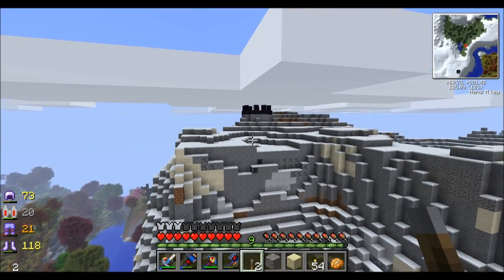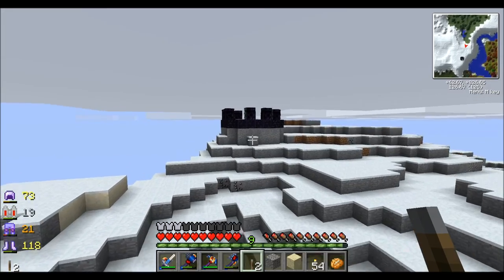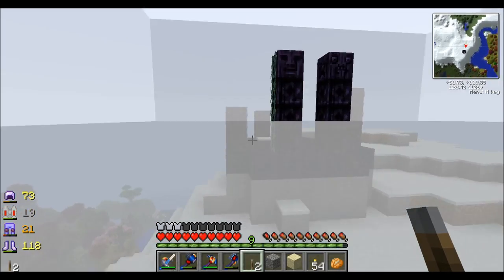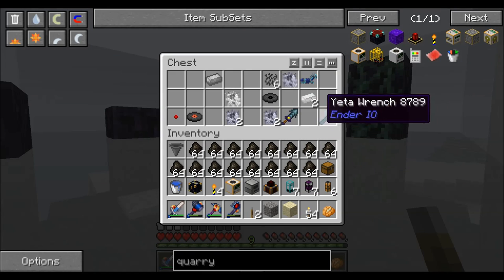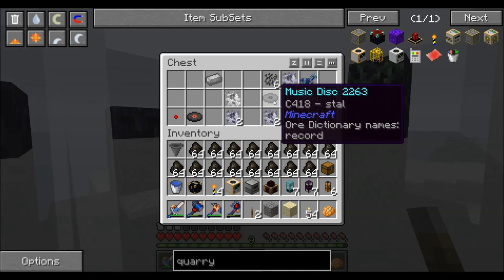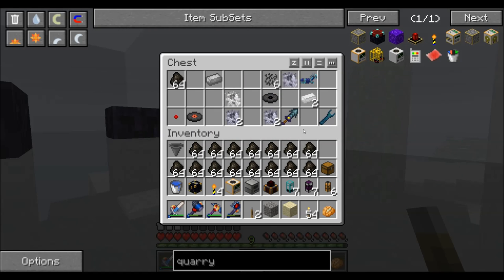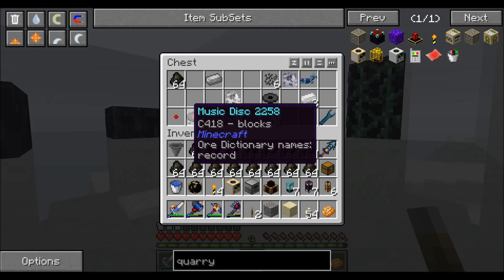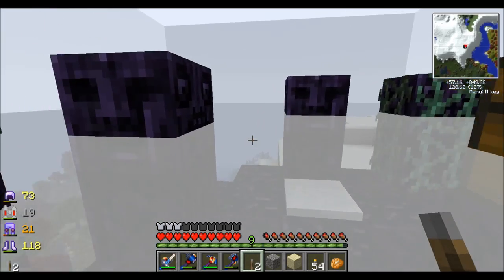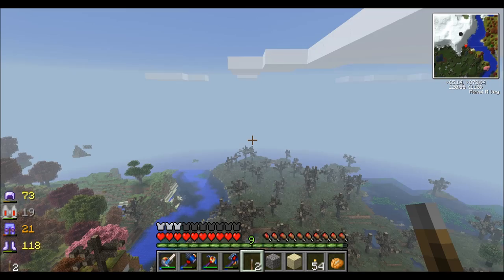Look what we have here — just flying along and found a friendly dungeon. Thaumcraft or whatever this is. I want that, and I kind of want that, and that's cool. I'll take you, and I'll come back for you. Saw that in the distance, thought I'd show you guys. Be right back.